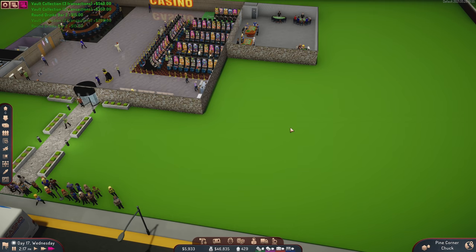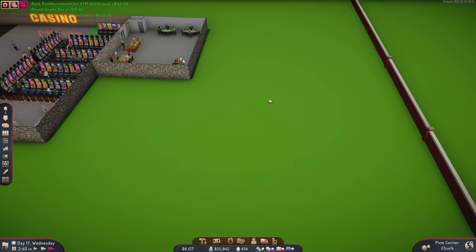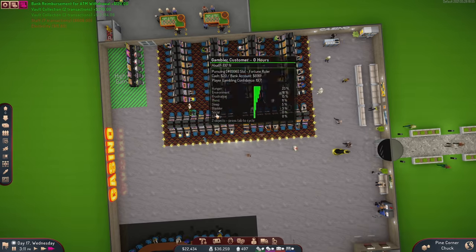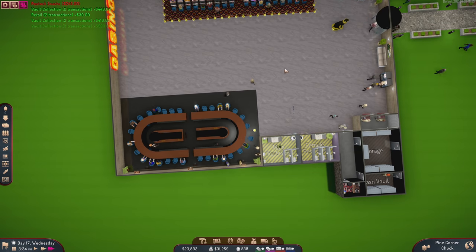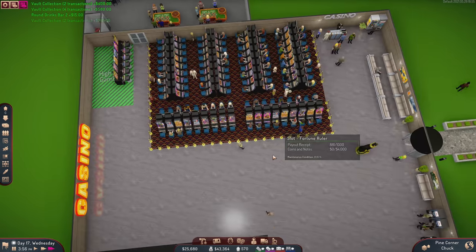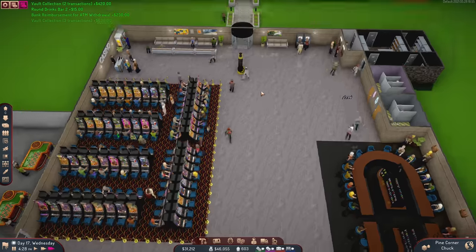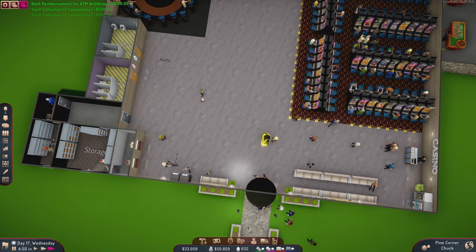It's a complete waste of money I know, but I want to have a big poker room — that's just my jam. And I think I'm also going to copy all of these machines and paste another row of them right here, and maybe one more row, so that people have to walk through them. I probably will do that. I'm also still waiting to get my fountain — I want a big fountain right here.